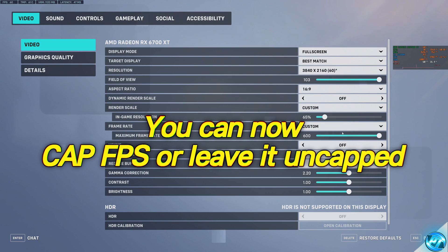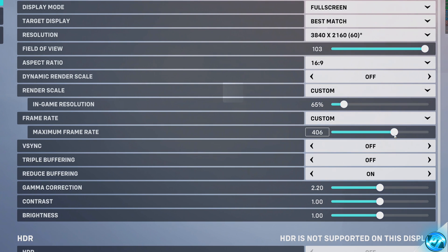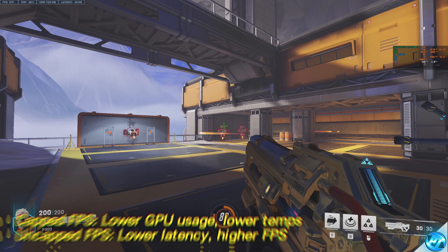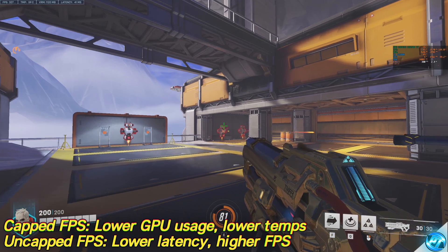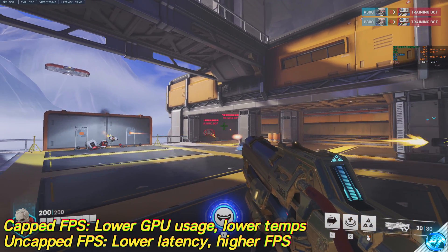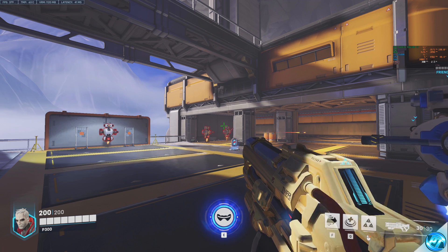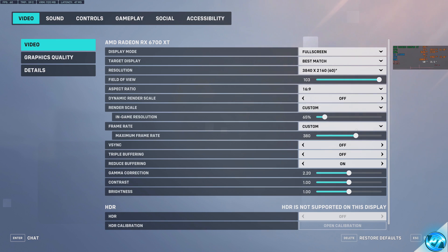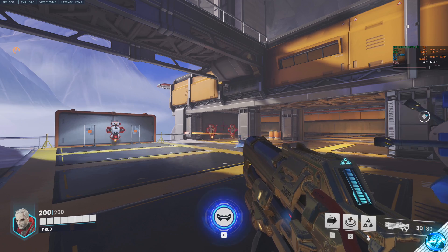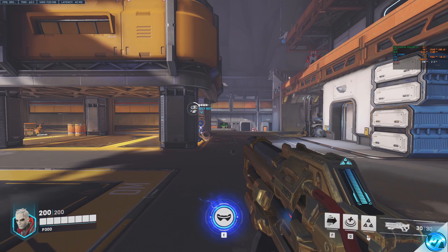It's now time to cap your FPS or leave it uncapped. Head back into the video settings. I'm able to get roughly 400 FPS at all times, so I'm setting my FPS cap just below that at 380, giving a rock-solid 380 FPS at nearly all times. If that needs adjustment, you can easily raise or lower the FPS cap or adjust the in-game rendering resolution scale. If you want the lowest latency possible, leave it uncapped or set all the way to 600.